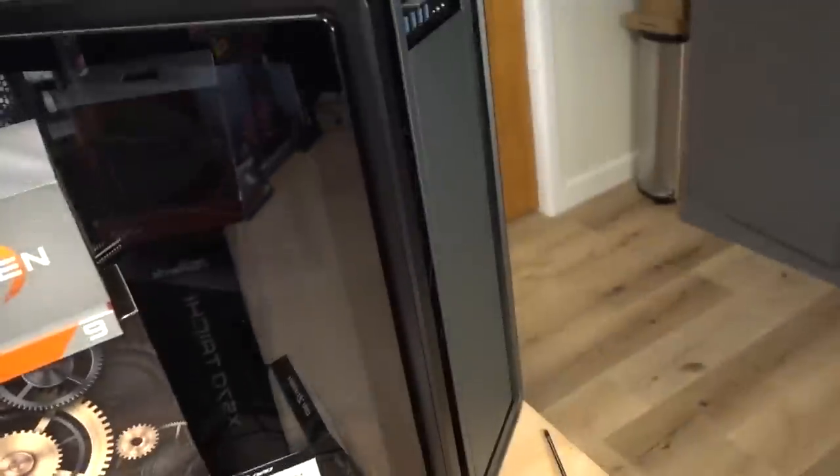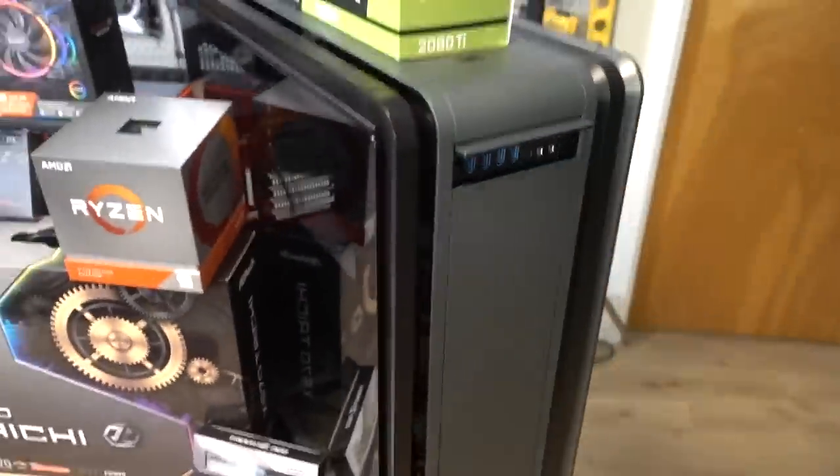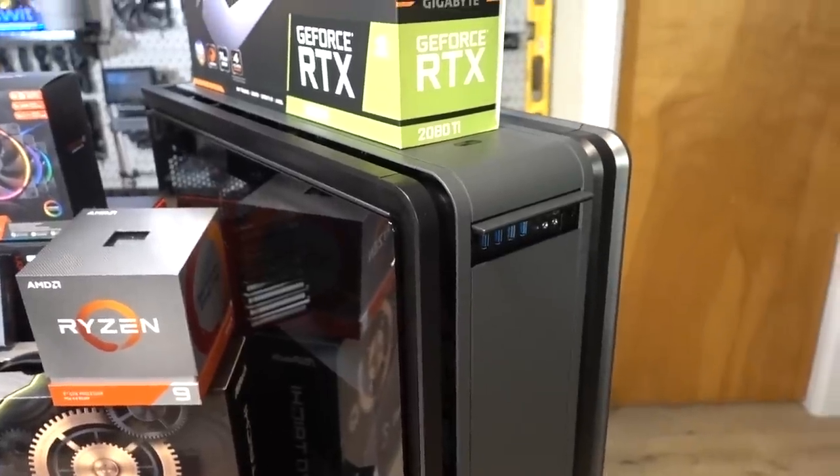For this project, we need a special case and power supply that's tailor-made for a build just like this. So let's talk about those two things first, and then we'll dive into the rest of the hardware, starting with the chassis. This is the Phanteks Luxe II — it is a full tower case.